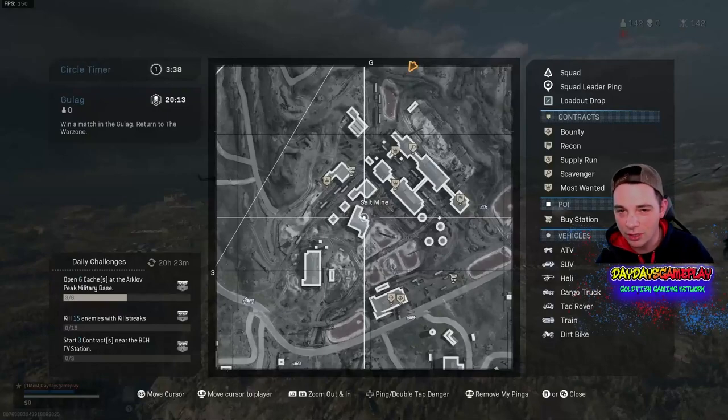You're watching Day Day's Gameplay and I'm your host Day Day. So you're looking to get an advanced UAV every single time. Whenever you spawn in or you're about to drop in, go to Salt Mine.